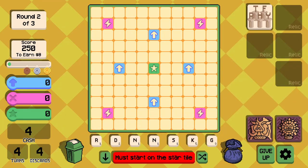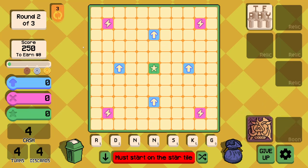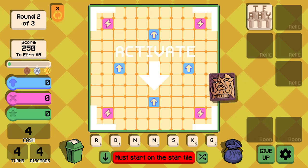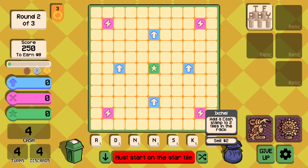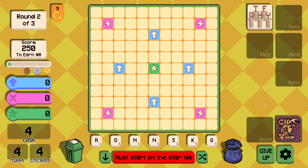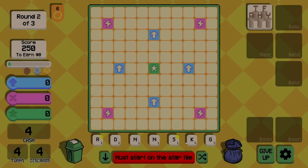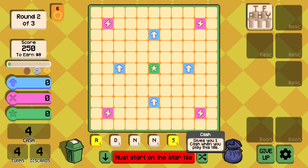Alright, round two. We need to score 250. We have extra points for consonants and three free re-roll badges. After some discards, we've got 'drinks' — D-R-I-N-K-S. Twelve multiplier for that one, couple of dollars for our troubles, plus extra points from the consonant relic.